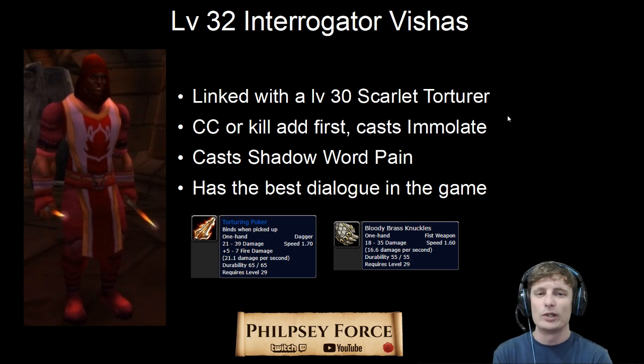Alright, so the first one: level 32, Interrogator Vicious. He is linked with a level 30 Scarlet Torturer, so CC or kill the Torturer first. The Torturer can cast Immolate, which is just a fire damage over time. Interrogator Vicious himself can cast Shadow Word Pain — just a dot. He also has the best dialogue in game; me and my friends still laugh and repeat what he says. He has a chance to drop the Torturing Poker, but it's very low — most likely you will see his Bloody Brass Knuckles.